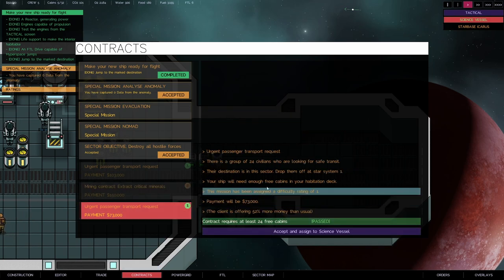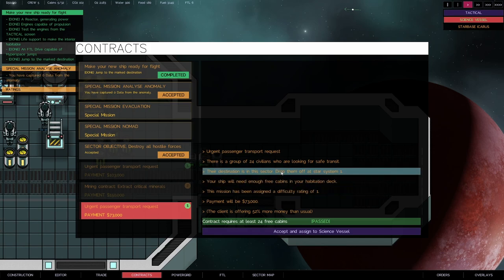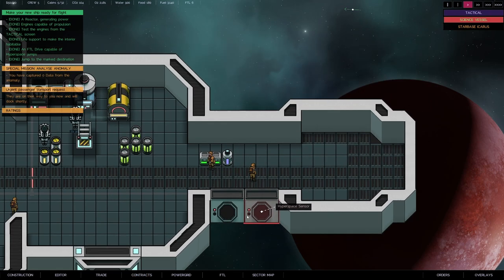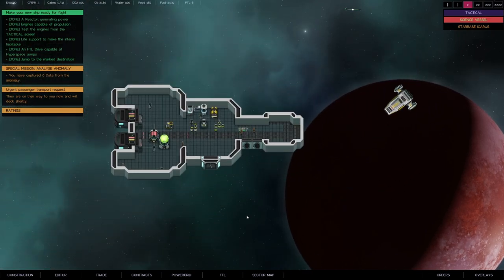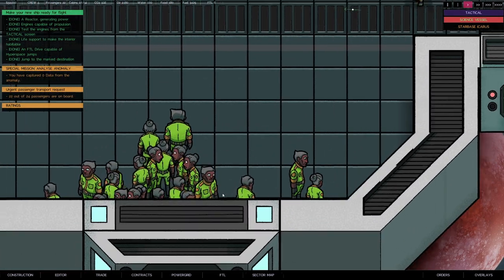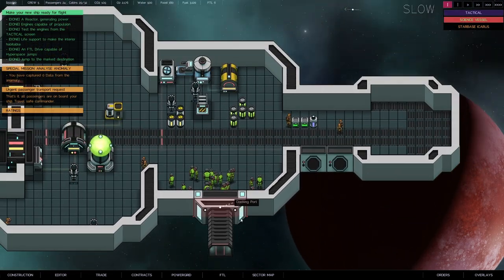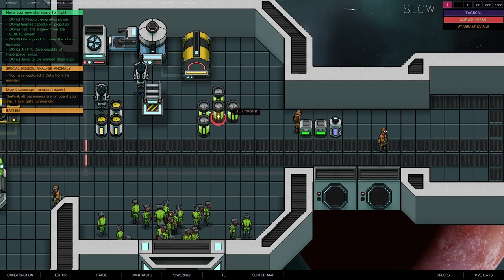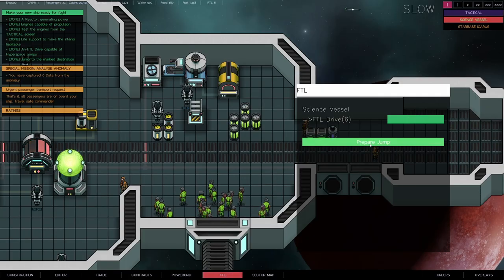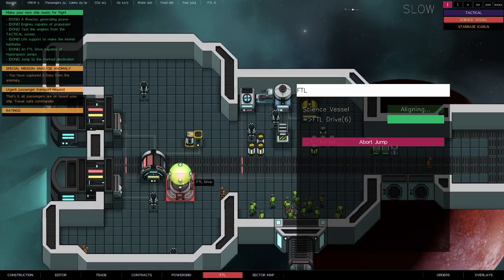There's a group of 24 civilians wanting to be dropped at star system one — we'll accept that. This should send people to me. Here they come — a load of passengers! Note that the FTL only has a certain number of charges, so it'll be interesting to see how long it lasts. They want to be delivered here, so I'll click on that destination, go to FTL, prepare the jump, and get rid of these passengers before they eat my food!